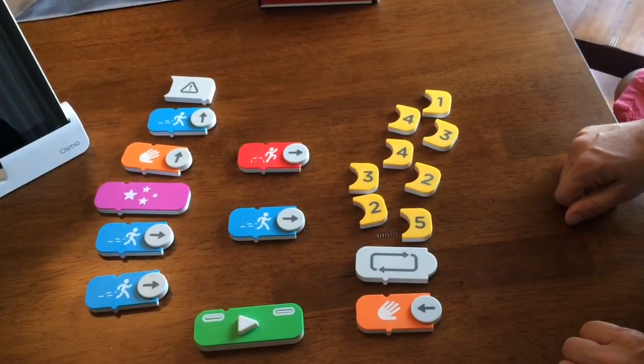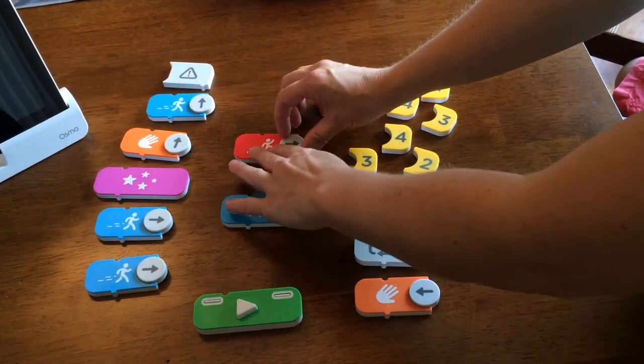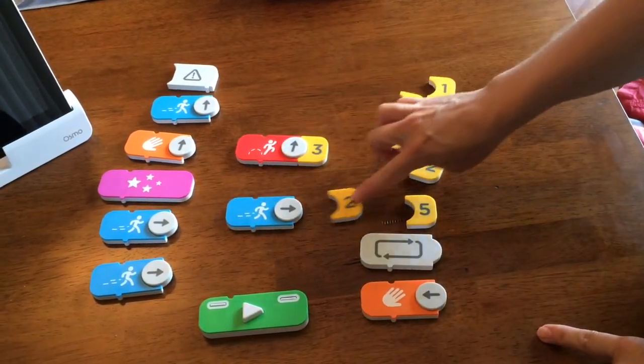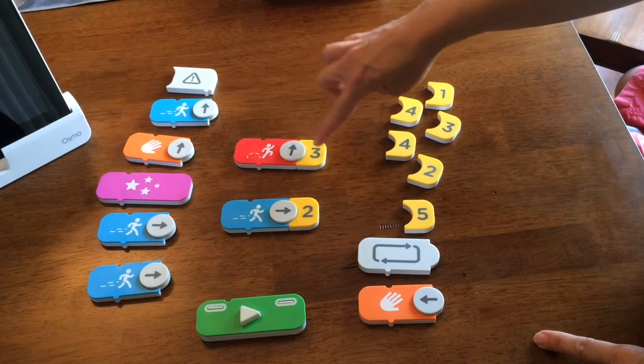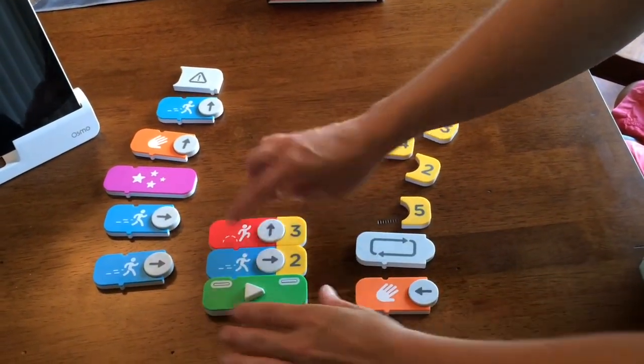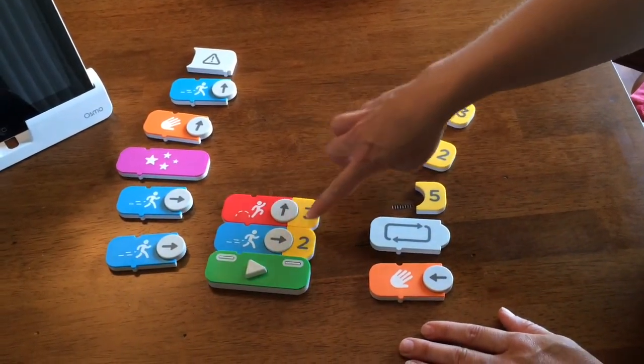Here I'll show you the game pieces. This one is walk and this one is jump. You can change the arrow to point in the direction that you want your character to move into, and you can add a number onto the end so that your character will jump three times or walk two times. You then connect them together with the play button at the bottom.